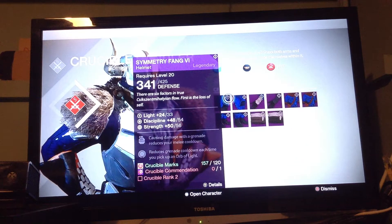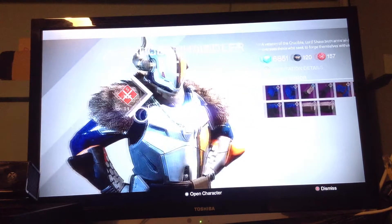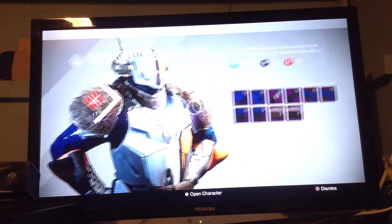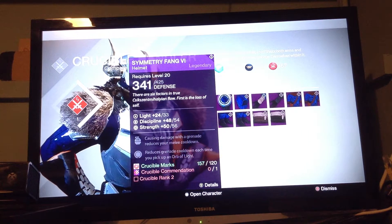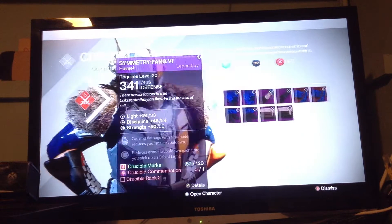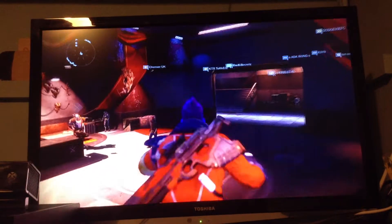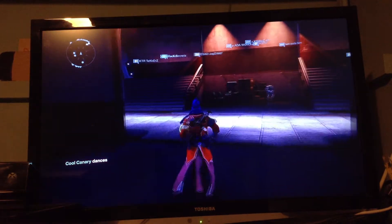All you're going to need to do is get to rank two at least. When you've got to rank two, you need 120 Crucible marks — it isn't that hard. I've got half a level, 1,050 XP to go. The Crucible commendation is basically a thing you get when you level up, so all you need to worry about is levelling up. I normally go on Control in the Crucible because it is my favourite.